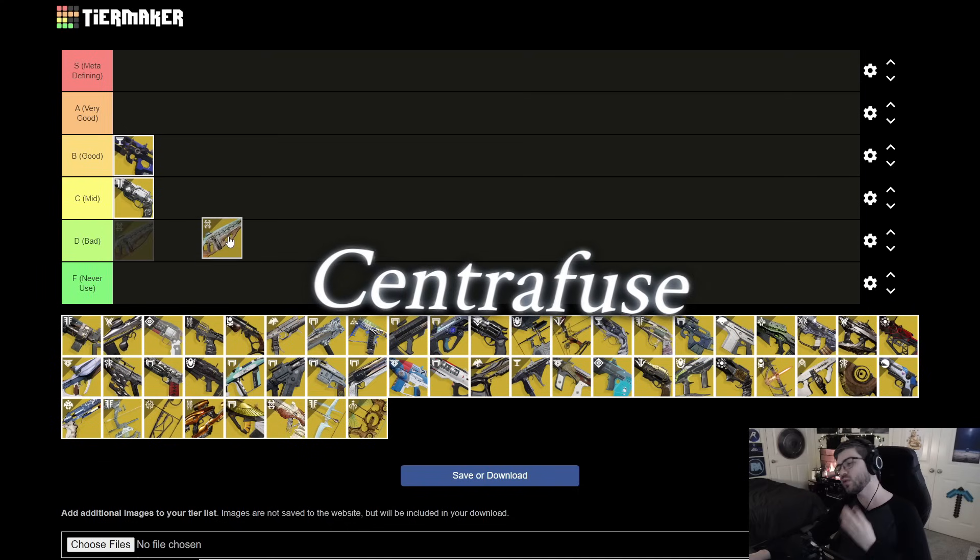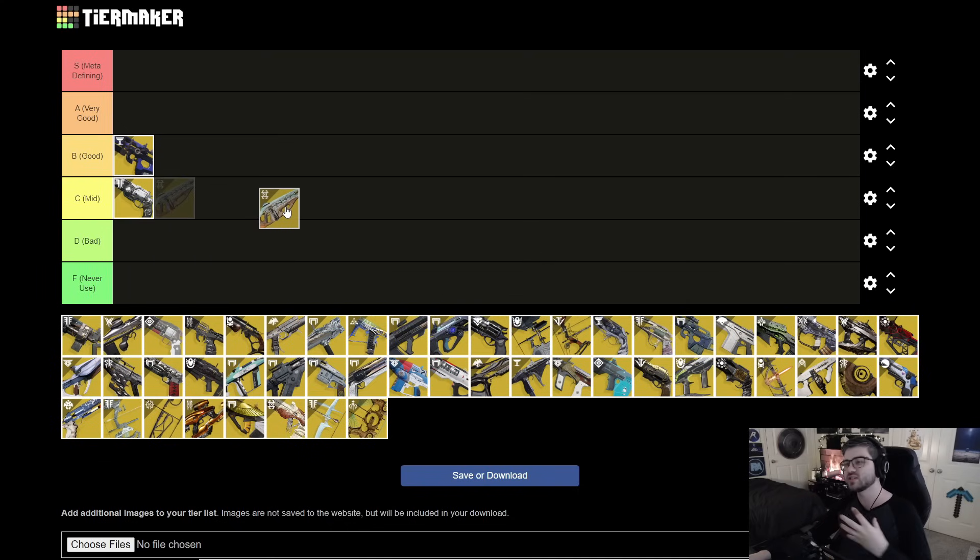Next is Centrifuse. On paper it seems decent — you charge it up and blind enemies on kills. The problem is you can't normally reload; you have to sprint to reload and keep the meter up. If you play into it correctly it can be decent, but guns with Volt Shot can do what this gun does a little bit better. I'm throwing it in C tier.